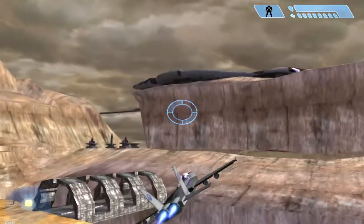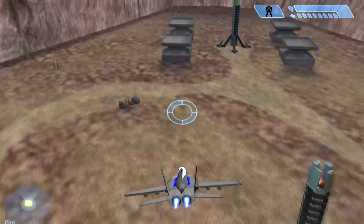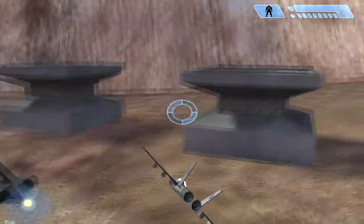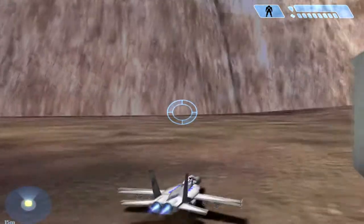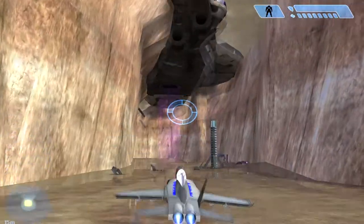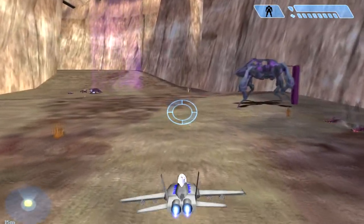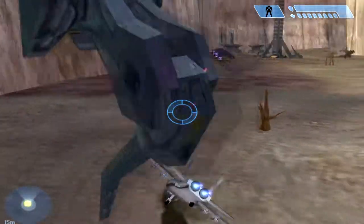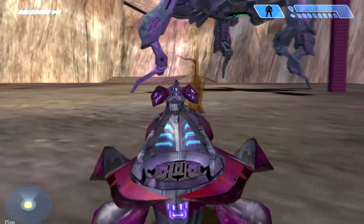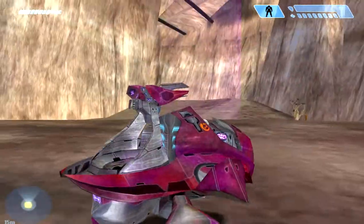I wonder if you can go into that huge Covenant Cruiser up there — I'll check that later. But I still want to go to this base over here. There's some Spectres — oh no, there are two. I'll just get in this because it probably drives better. Yeah, it reminds me — it's almost exactly like how it drove in Halo 2. I always liked this vehicle. It's like the Warthog but with an extra seat — the Covenant version. It's pretty nice.